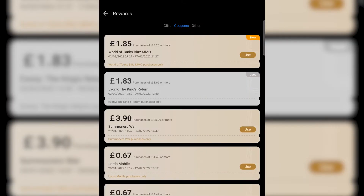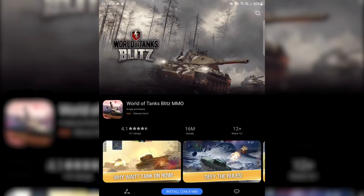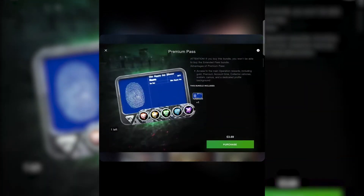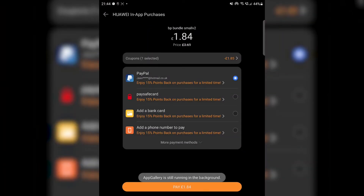Then you just need to click Claim and it will take you to the coupons page. When you press Use it will ask you to download or install the game, so I just need to install the game. Once the game is installed you can see that there's the premium battle pass in the offers section — I click on it to purchase. It will take me back to the coupons rewards section, I press Use on that coupon. You can see that the discount is applied, and there's also a 15% points back at the same time for every purchase.